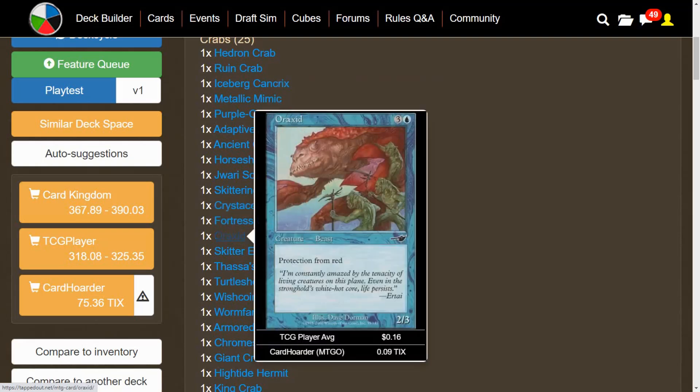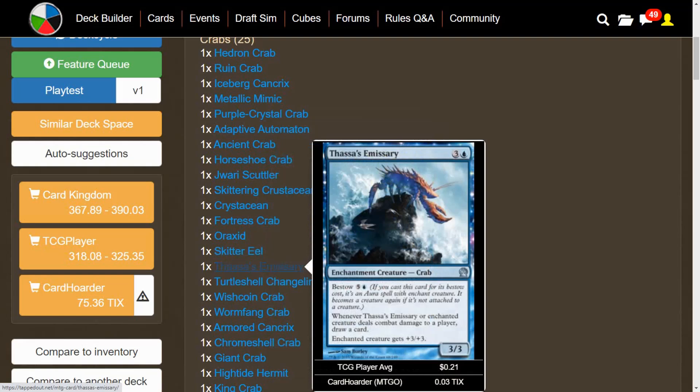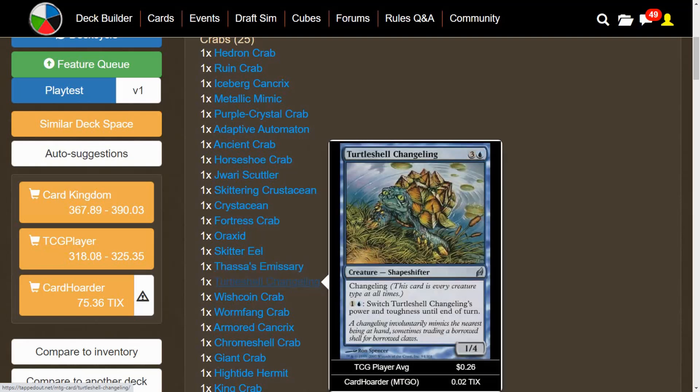Araxid has Protection from Red and is a 2/3. Skitter Eel is a Fish Crab but still a crab — you can Adapt 2, paying 3 mana to put two +1/+1 counters on it. Thassa's Emissary might be one of the better crabs in the deck — it has a Bestow ability of 6, and whenever it or the enchanted creature deals combat damage to a player, you draw a card and the enchanted creature gets +3/+3. Bestow is really underrated. Turtle Shell Changeling is a trick card — you can pay 2 mana to switch its power and toughness until end of turn.